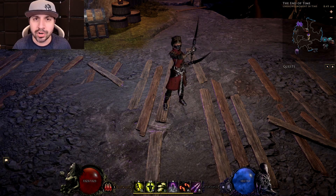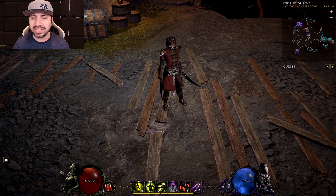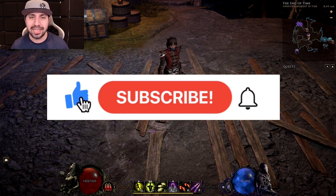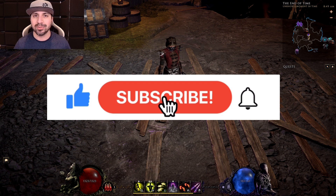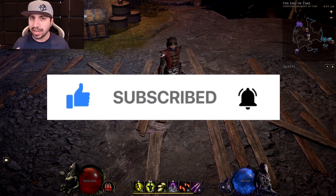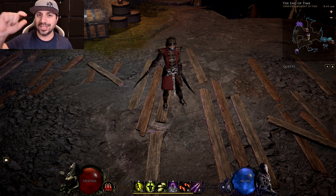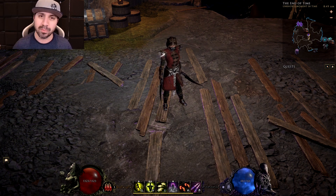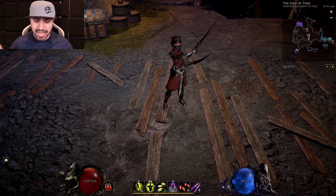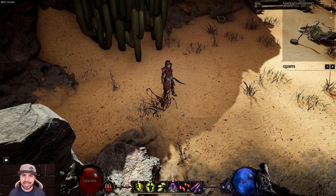Hello everyone and welcome to Action RPG Build Guide Edition. Today I have something pretty special: my new and improved Rogue Blade Dancer Umbral Blades build. This is a brand new skill we got for 0.8.4, developed during theory crafting on my Twitch stream. As always, we'll go over gameplay, skills, passives, gear, and the character sheet. Everything is timestamped in the description below.